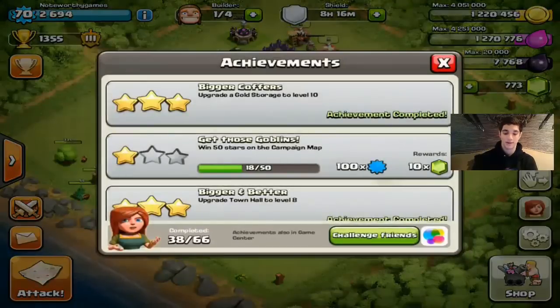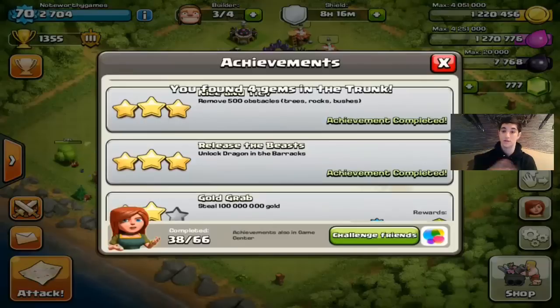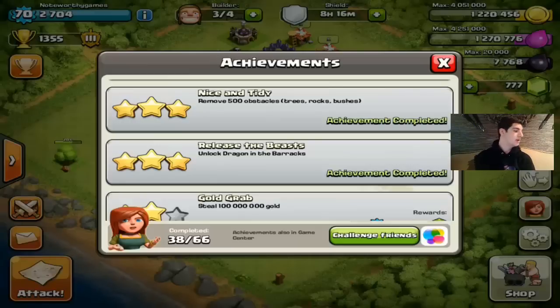The third way is achievements — people don't really think they're a great gem source, but on the contrary they really help. The tier three achievement levels pack a good punch. Achieving 1,250 trophies in multiplayer for Sweet Victory gives you 450 gems. Getting to Crystal League is 250 gems, Masters League is 1,000 gems, and Champions League is 2,000 gems.